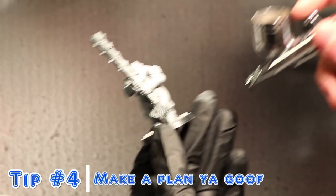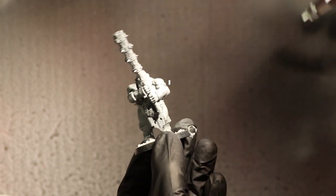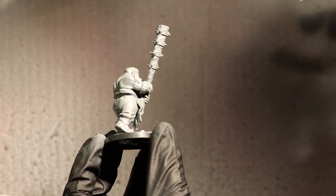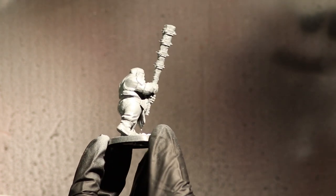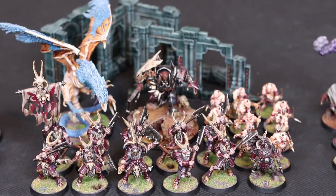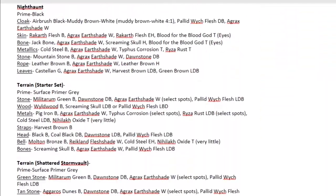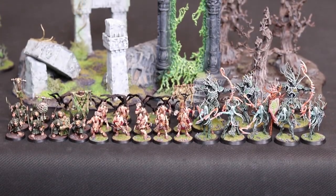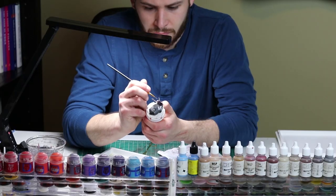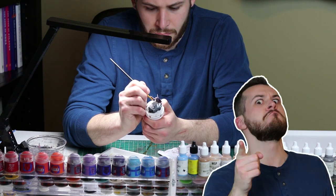On to tip number four: plan, plan, and guess what? Plan some more. If you have a block of ten models from whatever army you are working on, create a painting plan. What colors and paints are you going to use? Are you going to use dry brushing, a base coat, edge highlighting, and so on? You will find yourself struggling to keep your composure if you don't go in with a plan. Your models will suffer and you will realize you are just painting just as slow as when you started this challenge. And that is disappointing — like your collection of gray plastic.